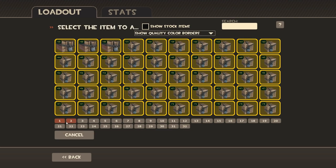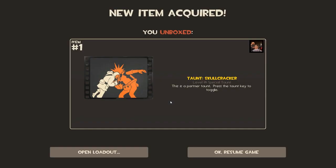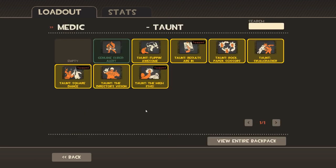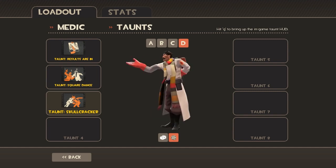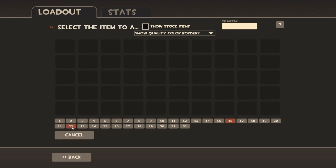We've got one, two, three, four, five left to go. I would love an unusual taunt, but I can only imagine those are incredibly rare. Skull Crackers — this is a taunt for everyone. It's a cooperative taunt that allows you to smash skulls with your friends or whoever taunts with you. Right in the noggin! I don't know if I'll be using that one — it seems really dangerous.